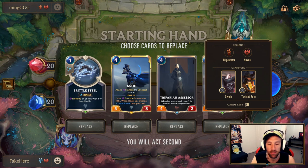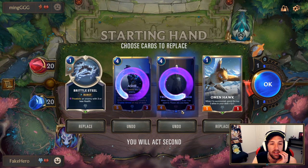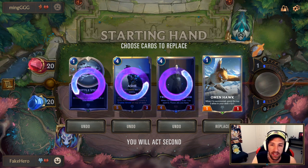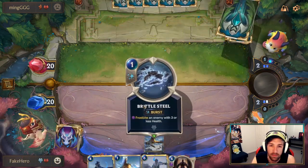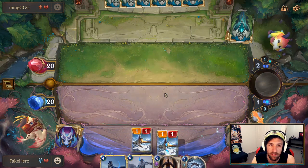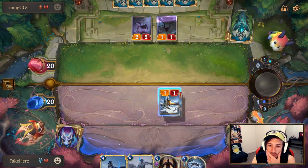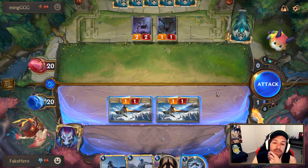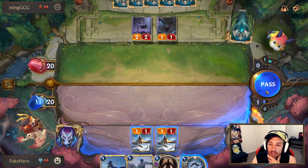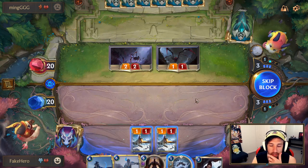We are up against a Swain Twisted Fate. This is going to play out very similar to Yusui Control where they're pretty strong against midrange decks. Fortunately we have a pretty good opening hand — everything gets kicked. I don't think Brittle Steel does very much, so I'm going to kick that too. Finding just a decent curve is going to give us the best chance here. I had double Omenhawks, so kicking the Brittle Steel makes a lot more sense. Finding Avarosian Trapper is very key — those 5/5s are going to be extremely oppressive.